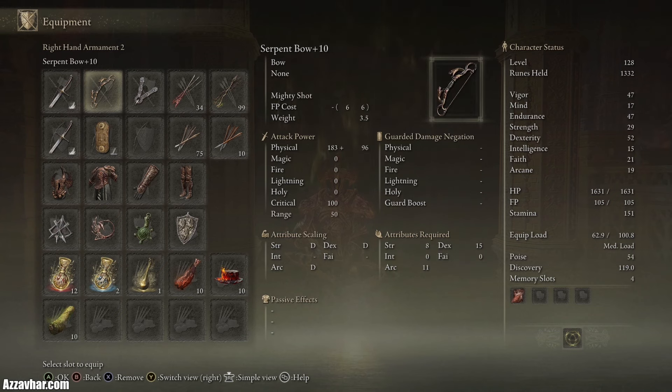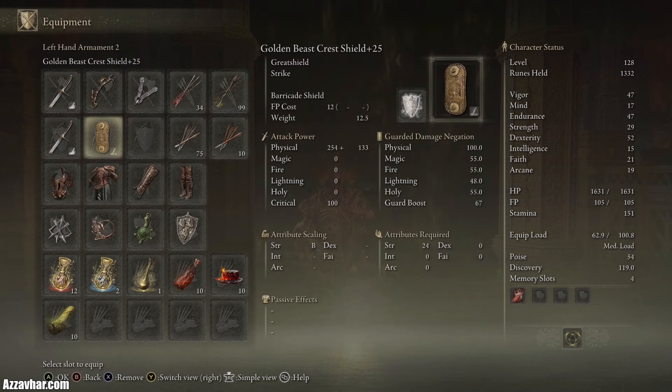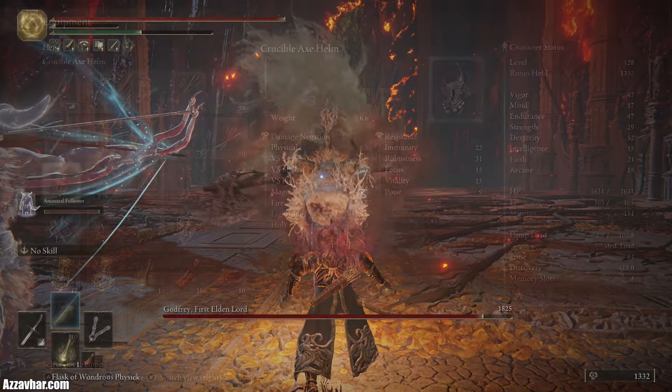I'll just show you the setup that we're using for this fight. We have two keen scimitars plus 25. We've got a serpent's bow and we'll be using serpent's arrows to apply poison. We've got the golden beast crest shield which has 100% physical damage negation. This also has the ash of war called barricade shield applied to it.